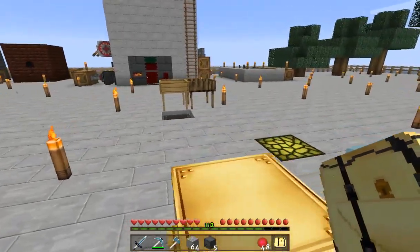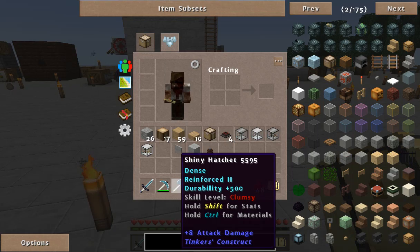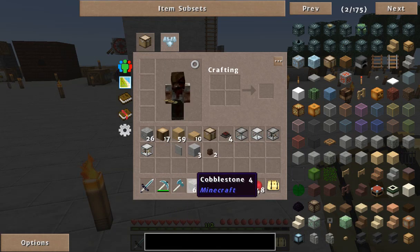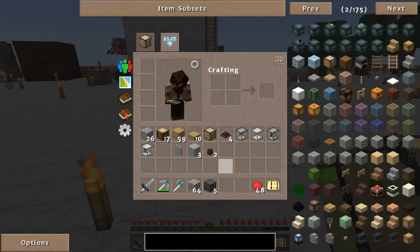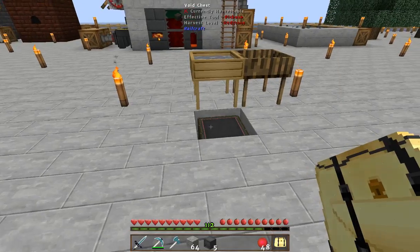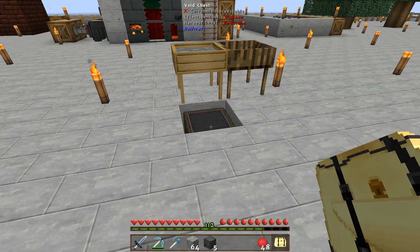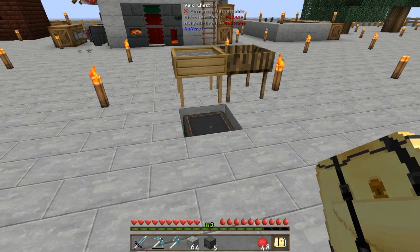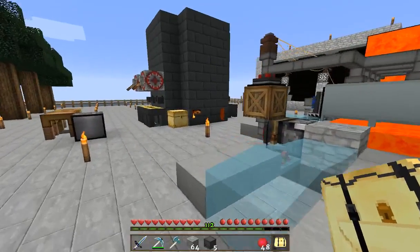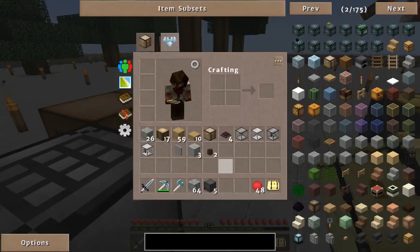I did make these three new weapons, threw two of them away, and lost a couple of things. I just threw them in the void chest and that was it. The void chest is just a chest with an ender pearl in the middle.